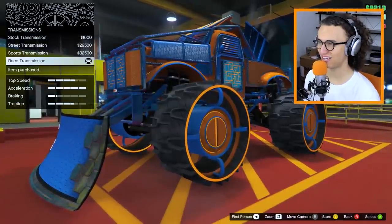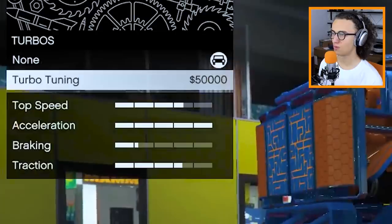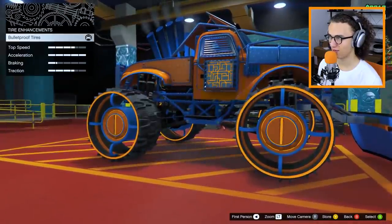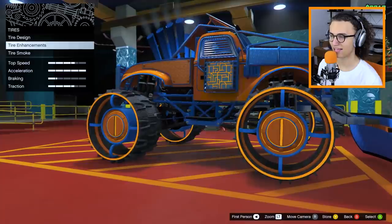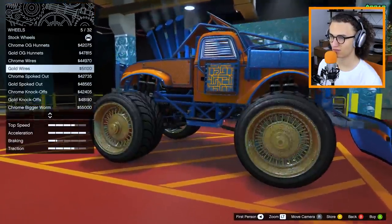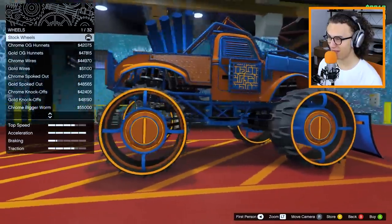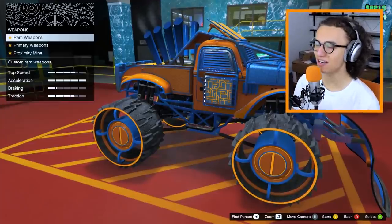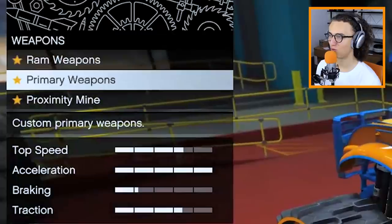Can do the transmission — make this thing as fast as possible. Turbo — it has to be super, super fast. What about the wheels? The wheels are great. They're already bulletproof, like I said. You can change the wheels if you want to, but nothing is gonna beat these amazingly awesome wheels. Gonna upgrade the windows, but most importantly, the thing we've all been waiting for — the weapons.